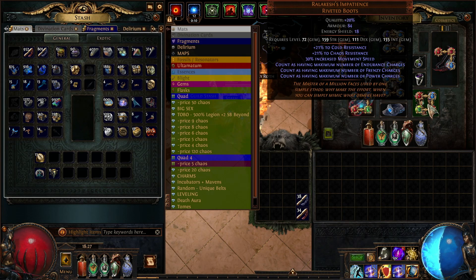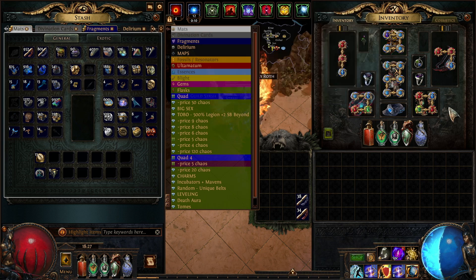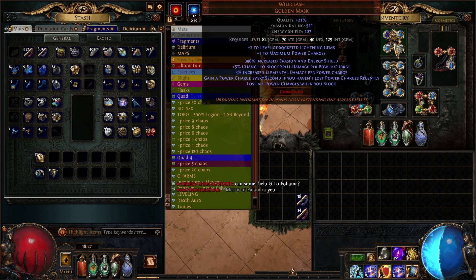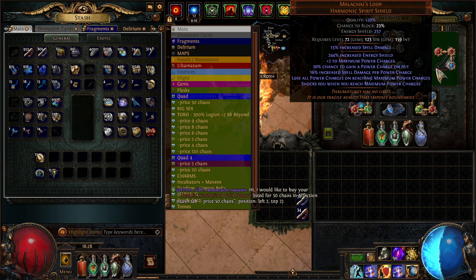We are running Ralakesh's Impatience boots, which since the rework in the last patch are pretty much busted. They mean you count as always having the maximum number of power, endurance, and frenzy charges. So when it says you lose all power charges when you block — I don't, because I always have maximum. What I'm gaining from this is the chance to block spell damage and elemental damage. The shield gives another two power charges, and it says lose all power charges — but again, doesn't matter because of the boots. It also says I shock when I reach maximum power charges, which means I always shock — and shock always inflicts a nice big chunk of damage.